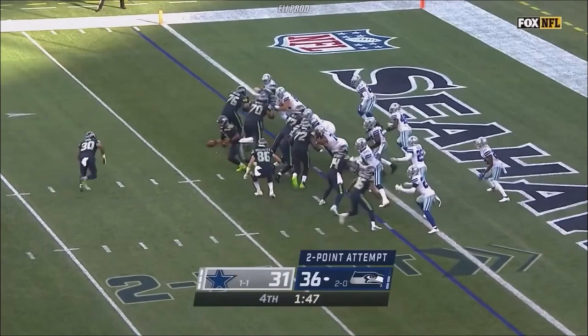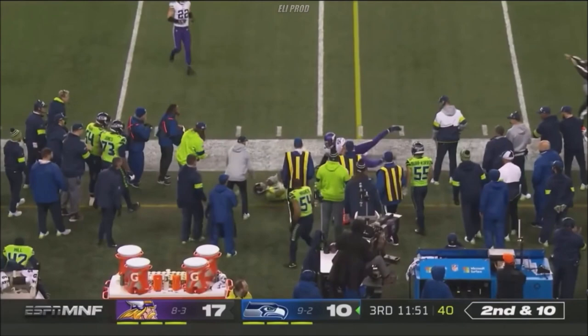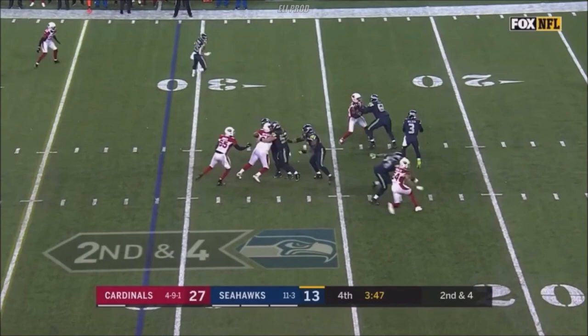Take it to Hyde, throw the pass and it is good. Yard throws tonight, unable to connect on that deep one. He's going to throw it and he's got Hollister, the backup tight end. Turns around — Russell Wilson. He's got time, middle of the field. Jacob Hollister.